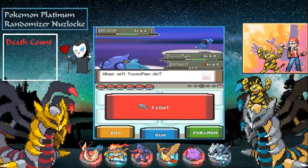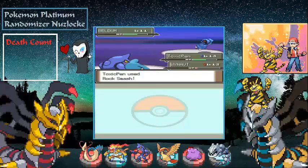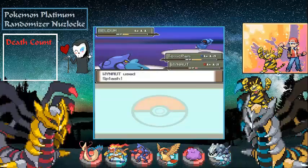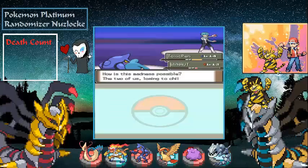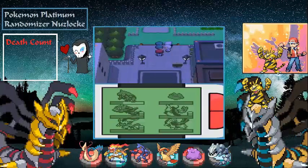Magikarp used Splash — you know what, maybe I should have let you die. Let's go for Rock Smash on the Beltum. Good thing we didn't get Magikarp as our starter — I'm really glad we got Lotick. Level 14. We get 880 dollars.